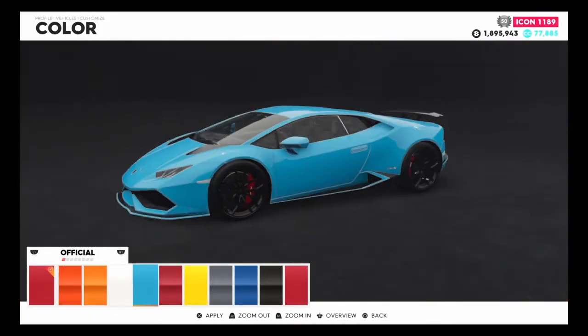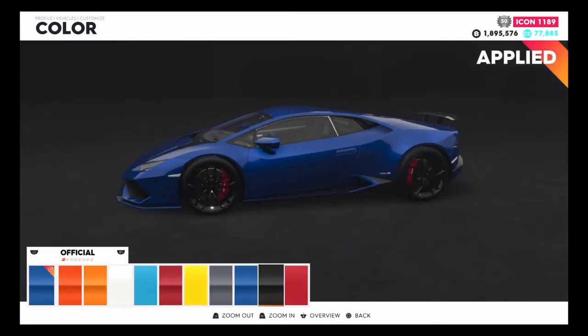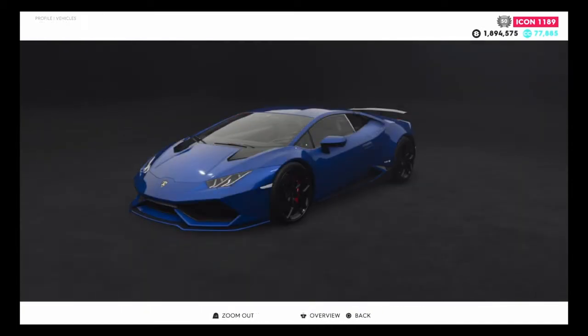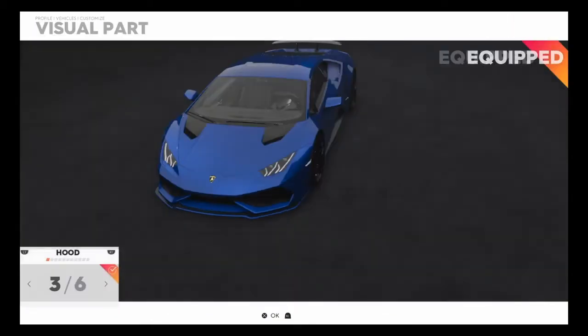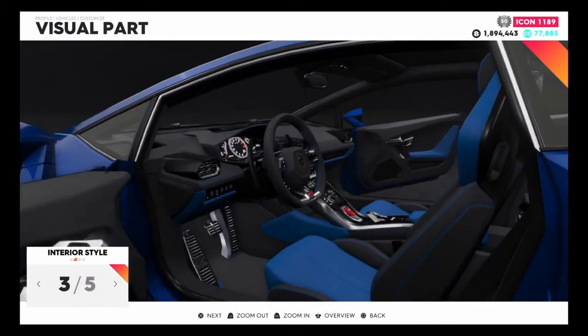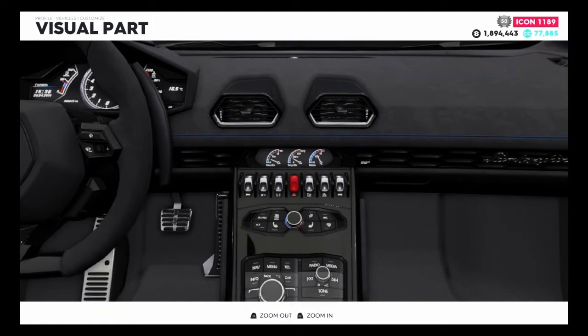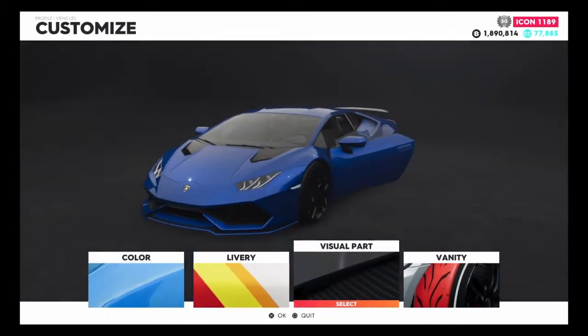Now I'm going to change the colour of this vehicle — we're going to go blue. Blue does look nice, you don't see many blue Lamborghinis driving around. We're going to have the blue interior as well, and a carbon finish. There we go — that car is now fully customised and it looks very very nice.